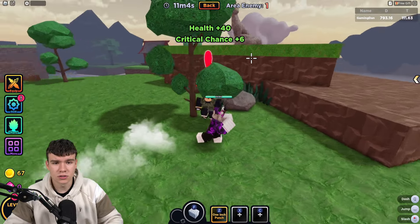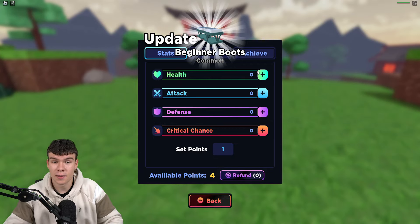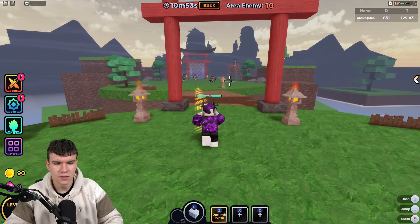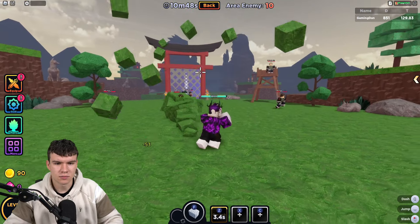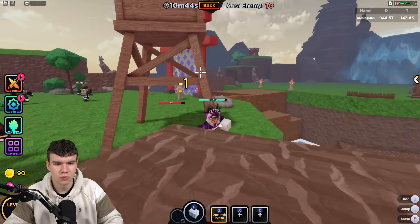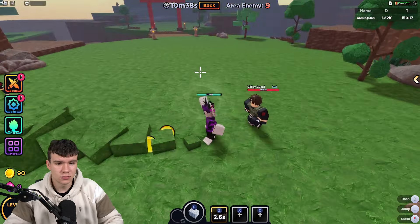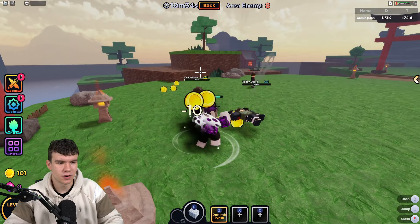I'm doing pretty good so far. Health plus 40 — it looks like we get increased health each time. And actually, this is where we spend our stat points — we need to click on that. Let's go kill a few more. We've got a flying one up top we need to watch out for. Can we double jump? We can! We've knocked this one off, and he's glitching all over the place. We've just destroyed them.